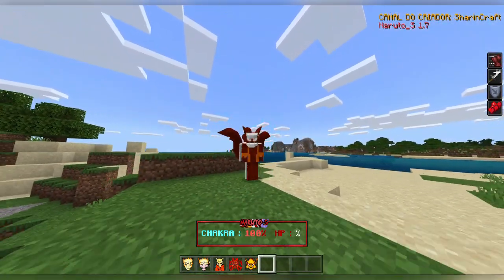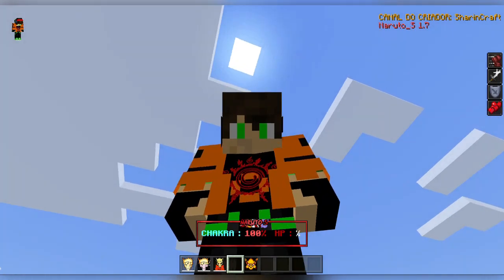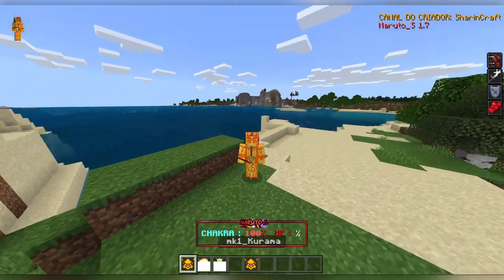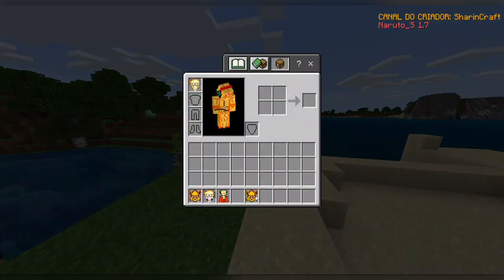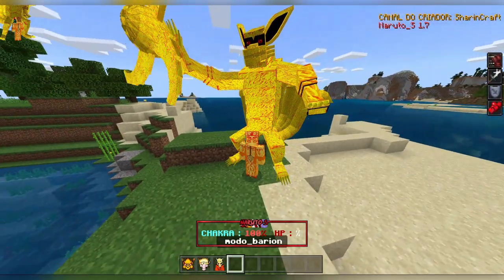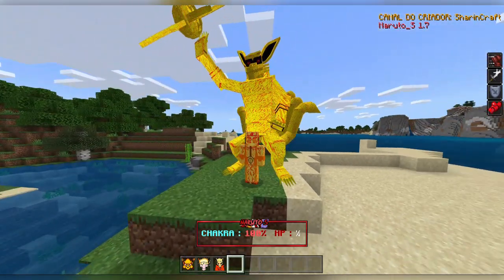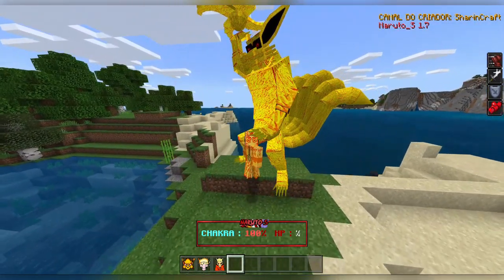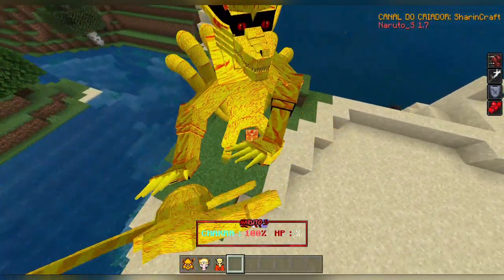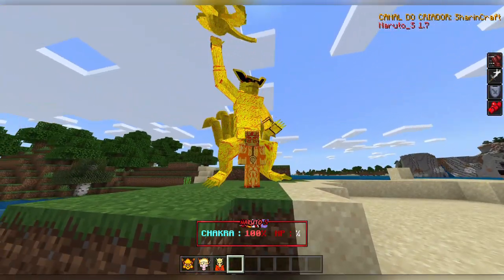Then we have the Kurama seal. We have MK1 mode — Kurama Mode One — where you can put the avatar behind you with a Rasenshuriken that actually spins, and that is really cool. I love the animation, and I'm hoping they maybe add jutsus in the future where you use this animation with the Rasenshuriken as well.